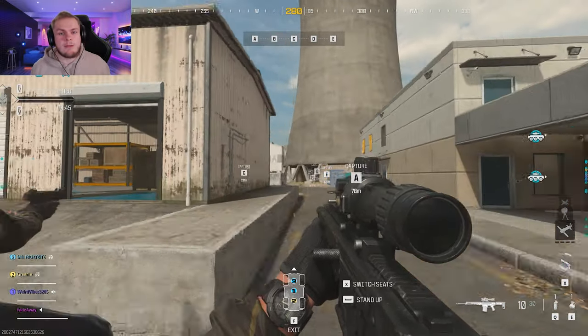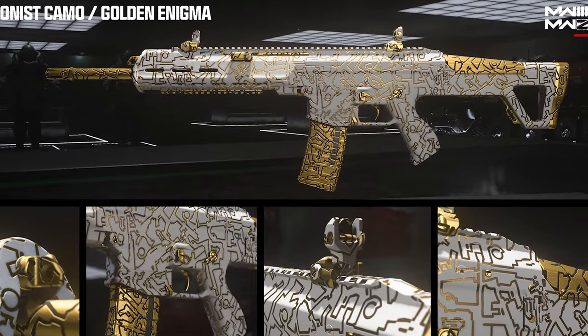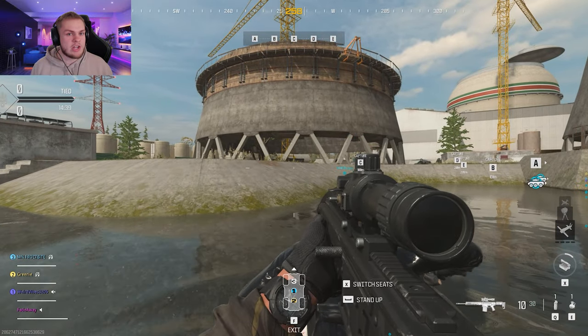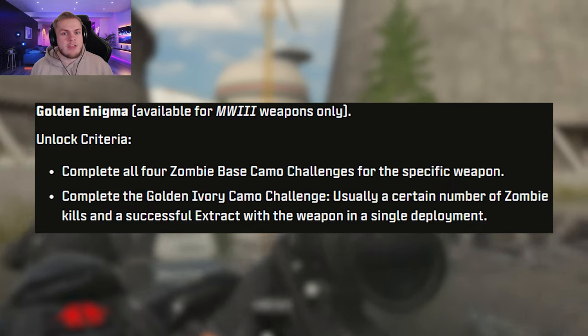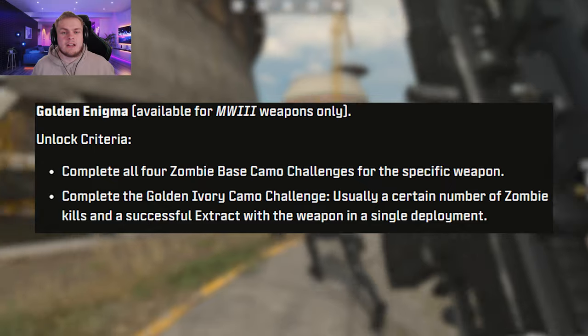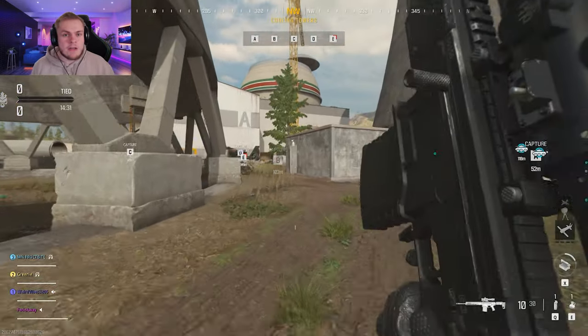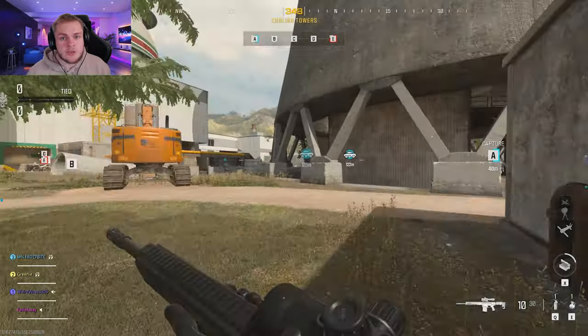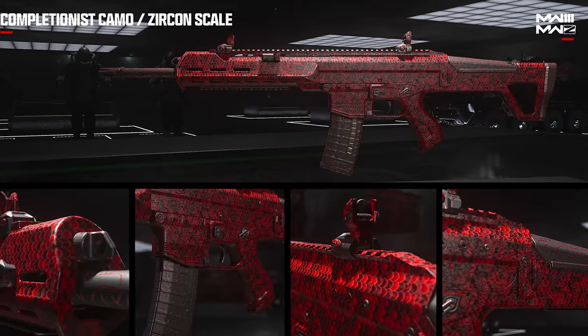Then we have the Modern Warfare 3 zombie mastery camos, starting with the Golden Enigma. To get this, you have to unlock all the zombie base camo challenges, and after that you will need to get a certain number of zombie kills and successfully extract with the weapon in a single deployment. Once you have the Golden Enigma for all the weapons in a weapon category, you can move on to the next mastery camo, which is the Zarkong Scale.